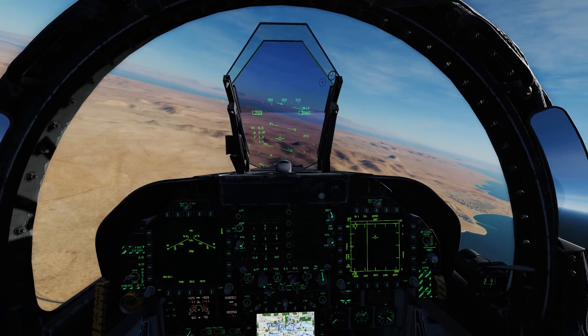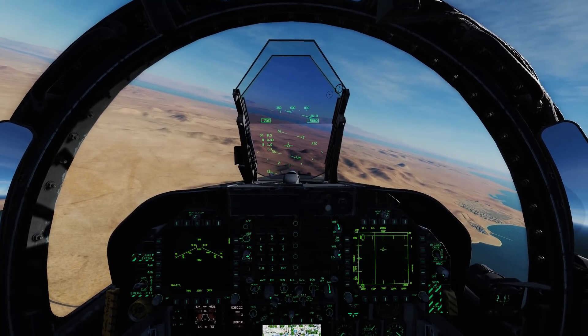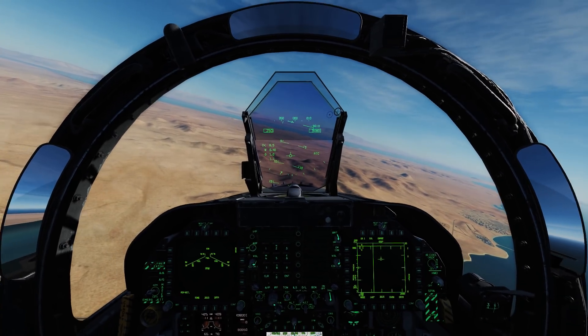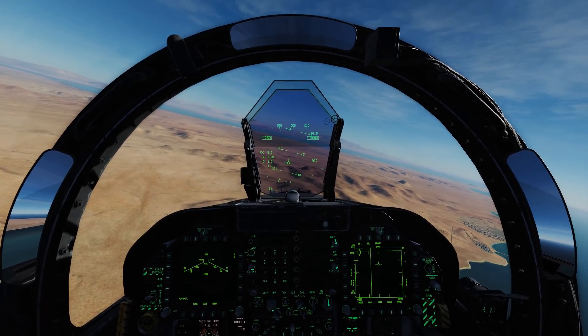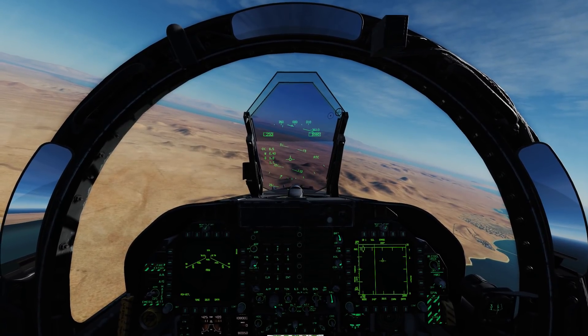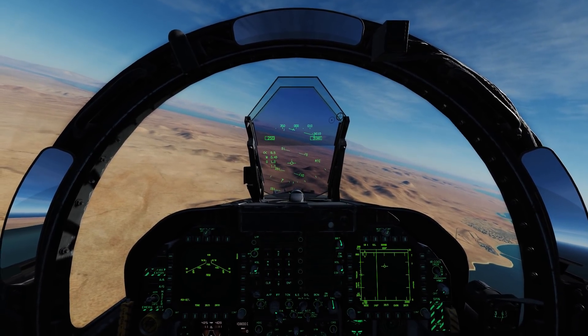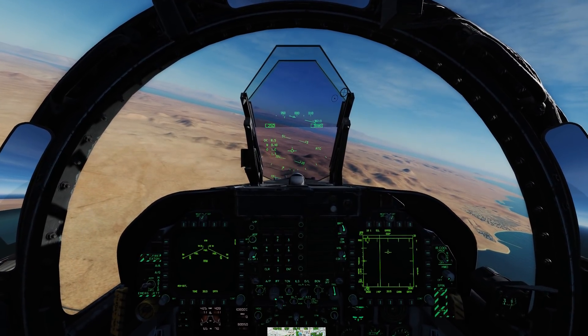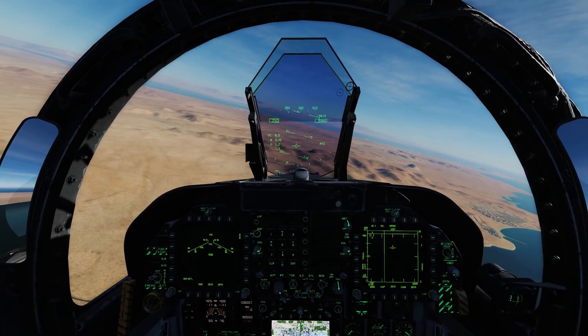The R-73 and similar missiles are also infrared homing, just like the Sidewinder, so you need to visually see that missile come off so you can counter it with flares. The Illusion 78 knows we're here and is visually watching us right now, so as I lock him up you can expect him to drop flares. Let's get started.